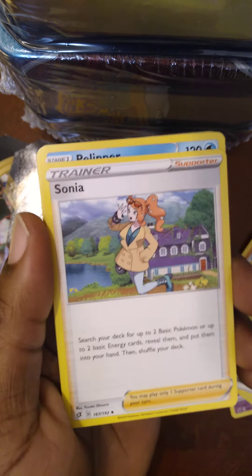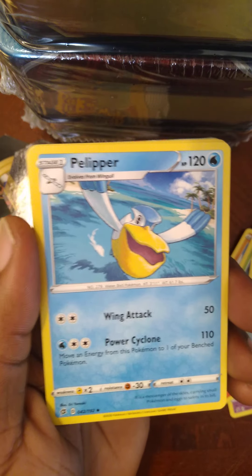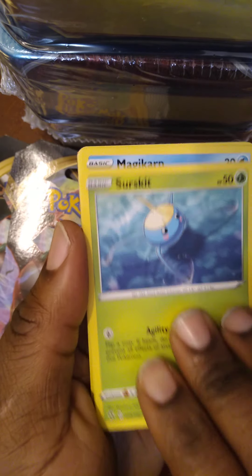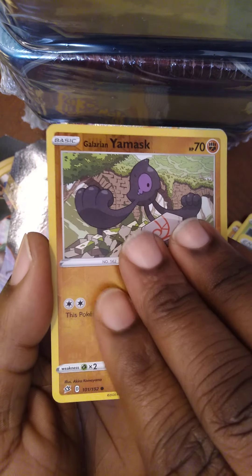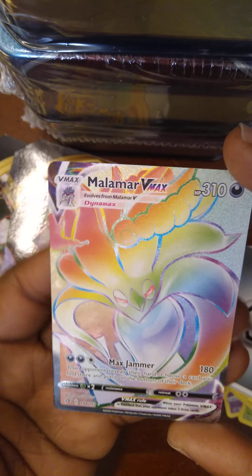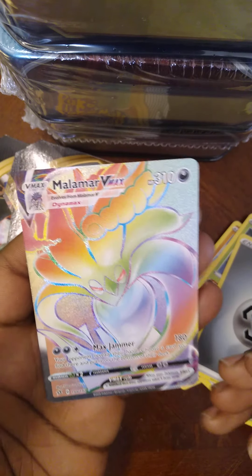Steel energy, Tranquill. Look, Sonia keeps coming back — I'm telling you, she's telling me something. Although not quite as cool as the ultra rare, Pelipper, Surskit, Magikarp, Metapod, Milcery, Growlithe. Maska is our reverse holo. And bang — look at that, we got a Malamar VMAX Secret Rare! If I'm not mistaken, I believe that's what that rare is called — correct me if I'm wrong. Pokemon, they're on their shit.